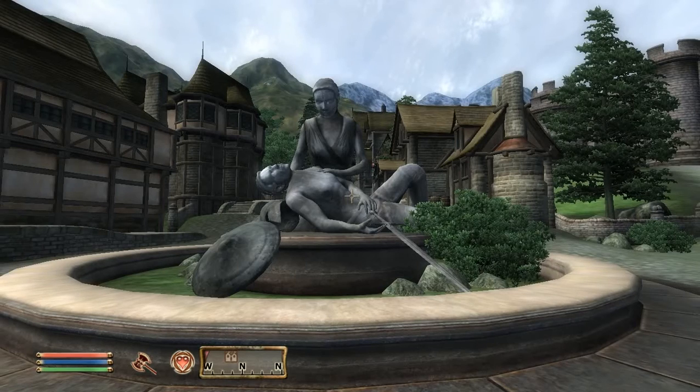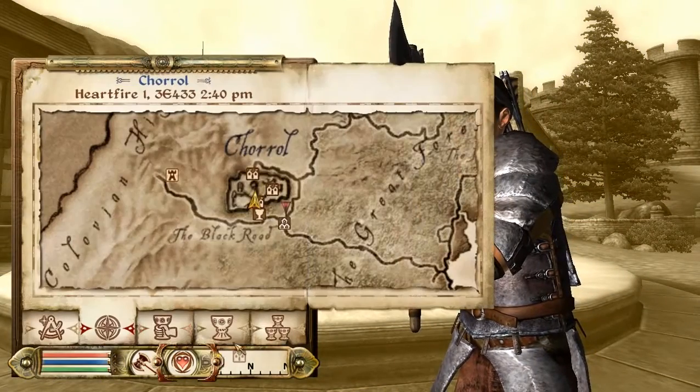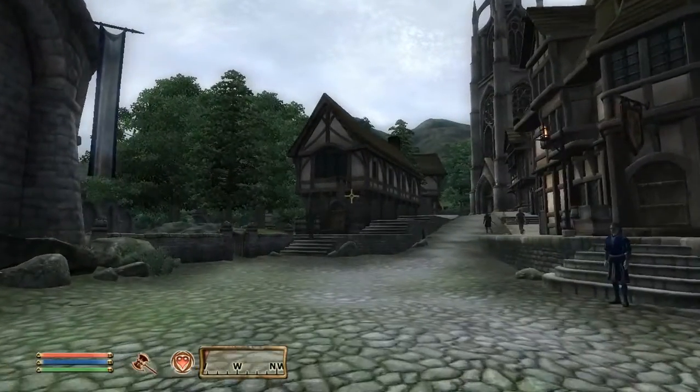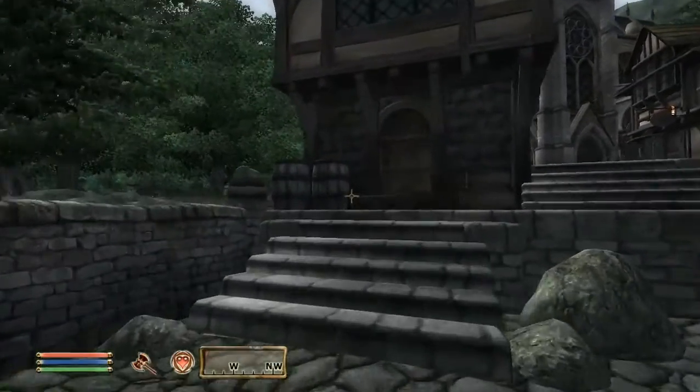The next item on our list is the Boots of Swift Merchant. These can be found in Chorrol. Once in, take a left and head for the shop in the corner — Northern Goods and Trade. Once inside, speak to the merchant.